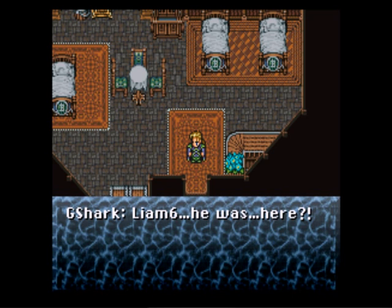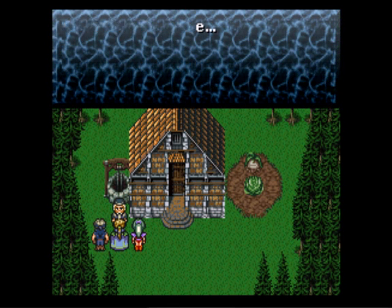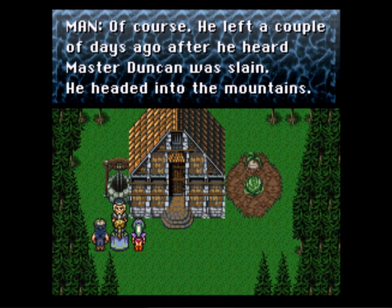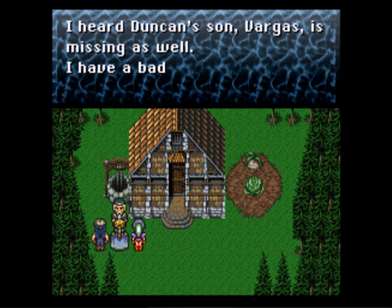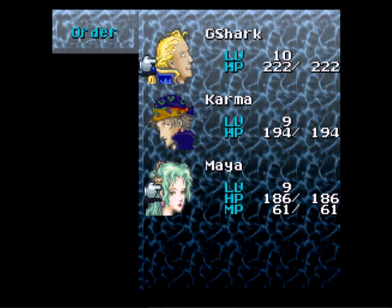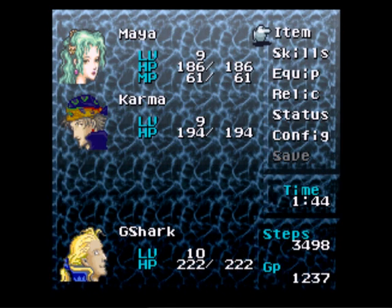And Gnome Shark's coming back. He was here. And then you leave out. What the? You know this guy? He left a couple of days after he heard his master Duncan was slain — he headed into the mountains. I heard Duncan's son Vargas was missing as well. I have a bad feeling about this.